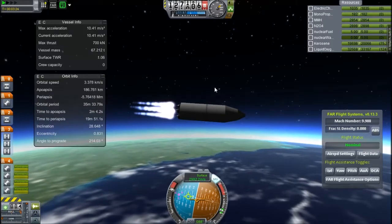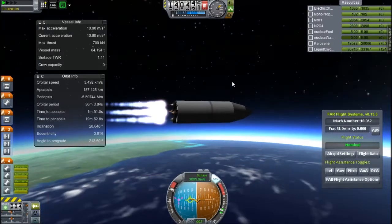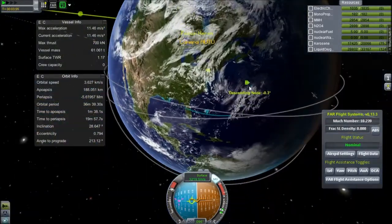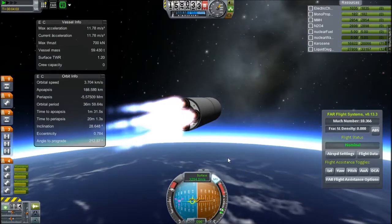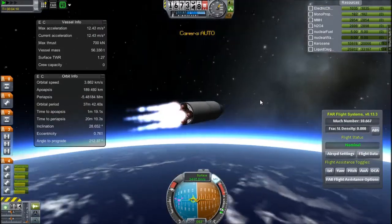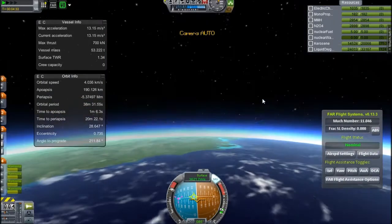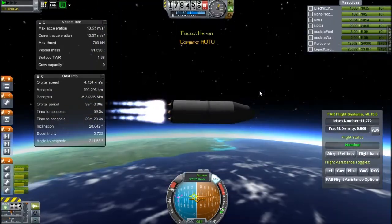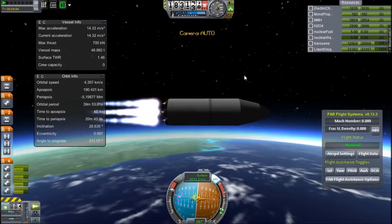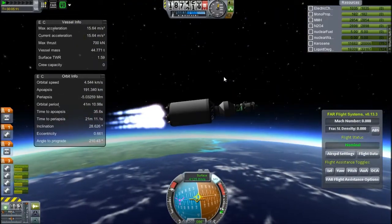It gets kind of annoying - there is only one reaction wheel on this, which is on the probe. I'm going to start equipping my launch vehicles with more reaction wheels, because in real life launch vehicles have all the control systems on board. I have a little bit of RCS - actually quite a lot - 182 units of monopropellant. I'll just push this into orbit. You can see I've ditched the fairings and now you can see the probe.